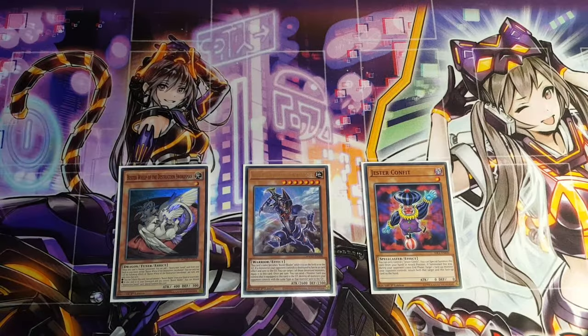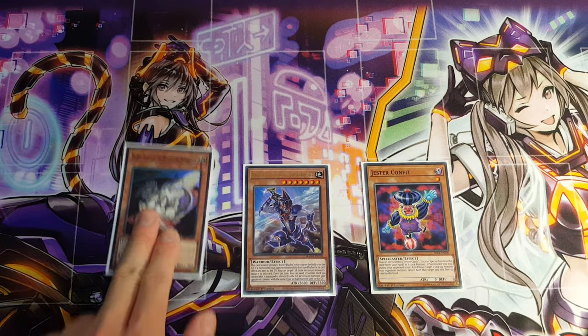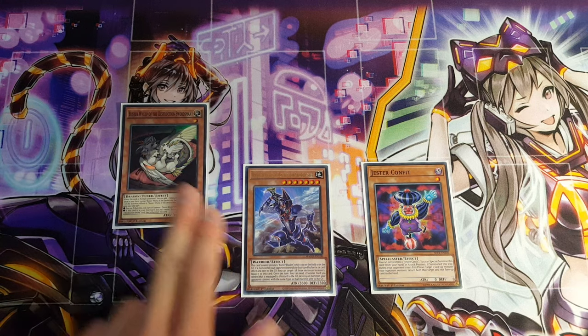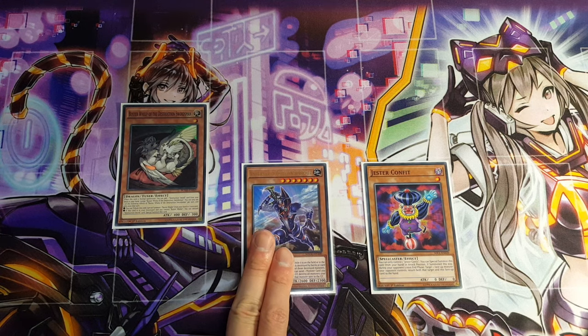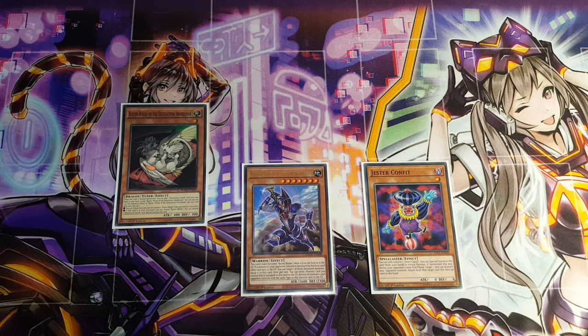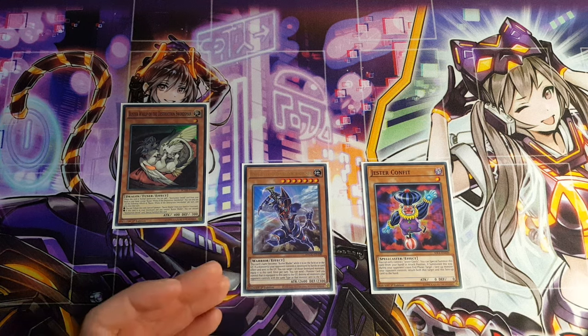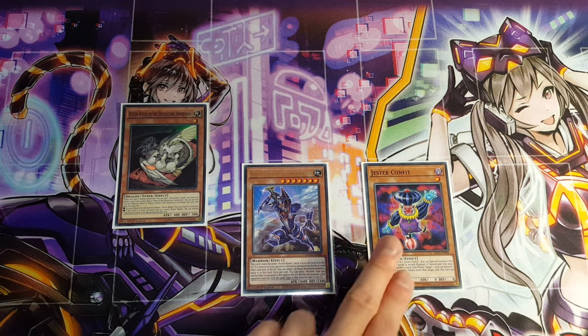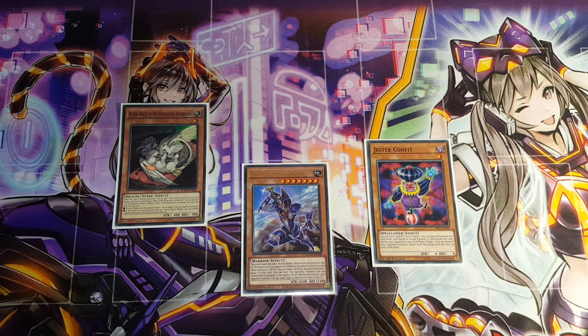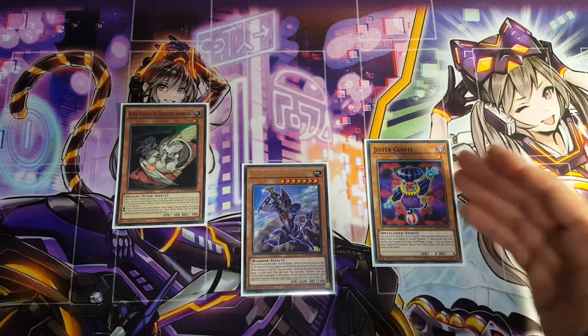Let's begin. For the first combo, we need these three particular cards. Buster Whelp is the crucial card we need. However, we don't necessarily need the Destruction Swordsman right away — we can have any Destruction Sword card. It could be the Spell or the Trap card as long as it has Destruction Sword in its name. We must also have an extender, and in this case we have Jester Confit.